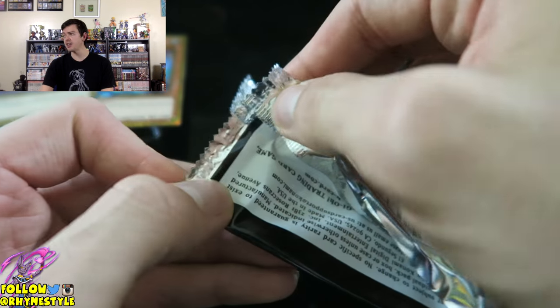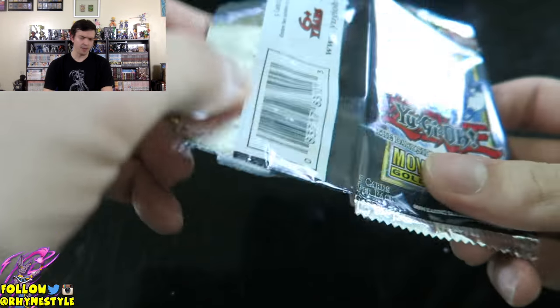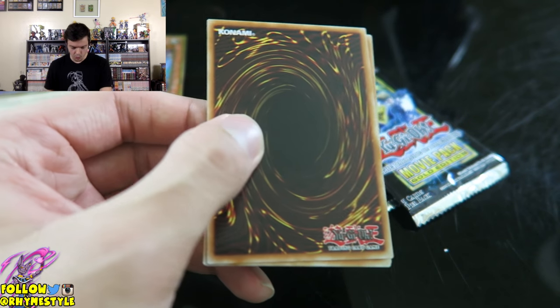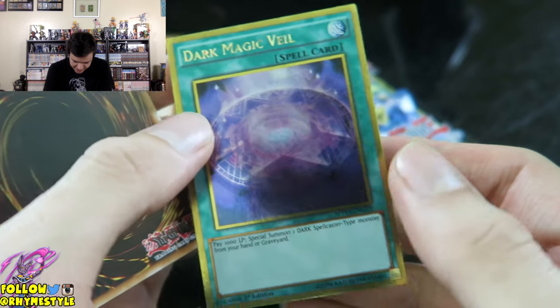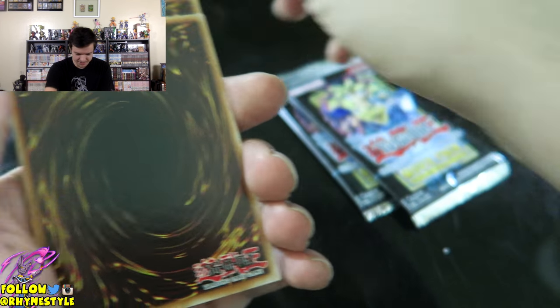Slifer is my favorite of the God cards. Let me ask you guys: what is your favorite of the Gods between Ra, Slifer, and Obelisk? Comment that down below. I like Obelisk — Obelisk is nice — but by far my favorite one is Slifer. I've got to believe in the heart of the cards. First card is Dark Magic Veil. Okay, still nothing. Still not getting the card that I wanted.